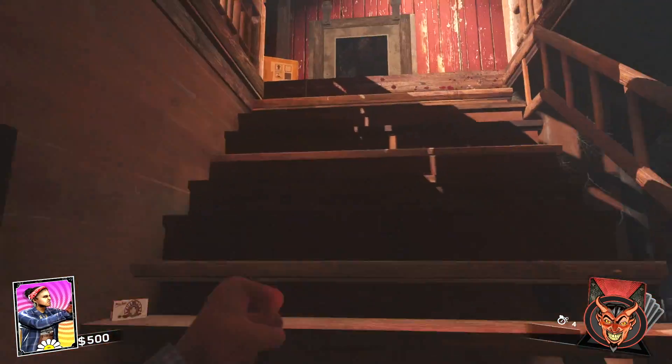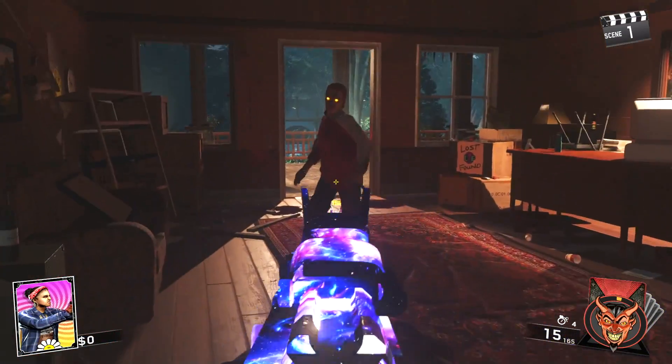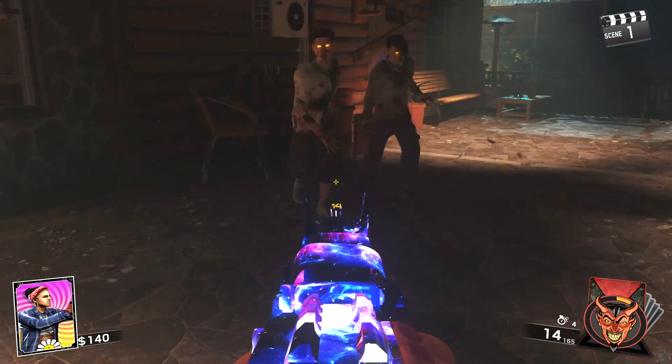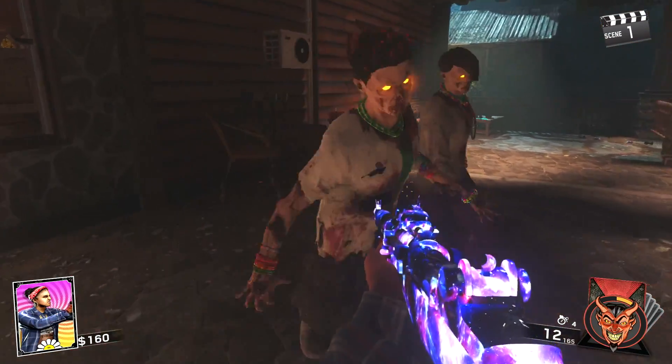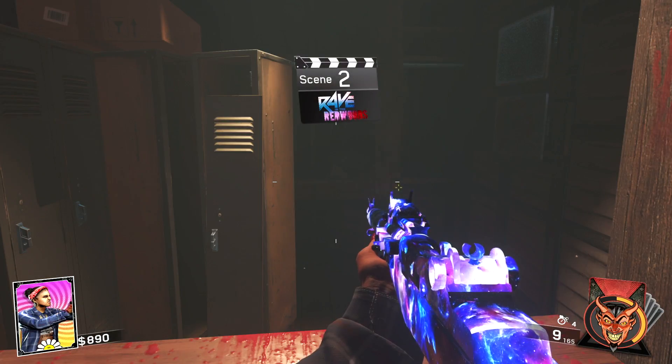Alright guys, the first thing we're going to do is spawn into the map. From here we're going to run up the stairs and buy the M1 off the wall. Now shoot every zombie in Round 1 one time in the lake followed by a melee kill. Once Round 1 is complete, go ahead and repair the barriers for Rounds 1 and 2 to maximize your points.